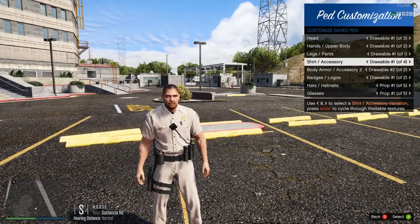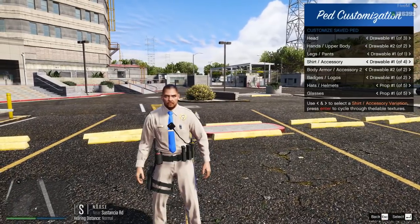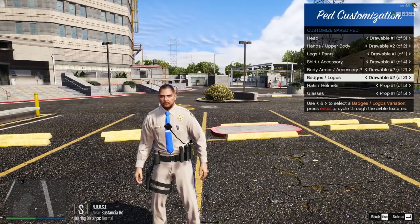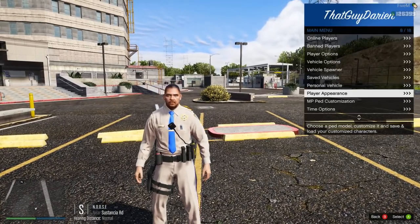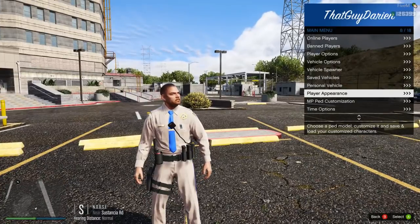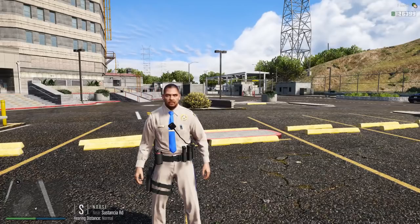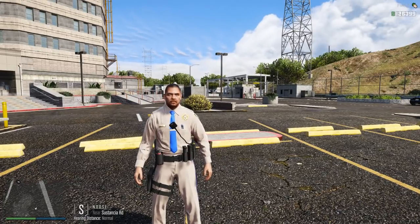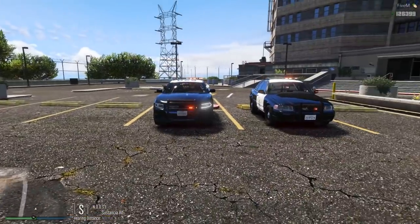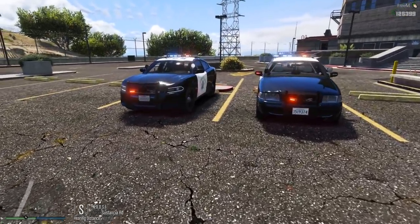Without further ado, let's get straight into why you guys clicked on this video. Today I'm going to be showing you guys the 2016 Charger and 2011 Crown Victoria — boom — for the San Andreas Highway Patrol. Right off the bat we can see some wig-wagging headlights from the 2016 Charger.